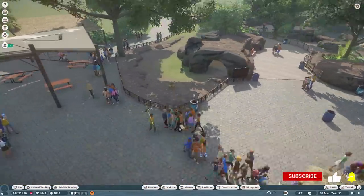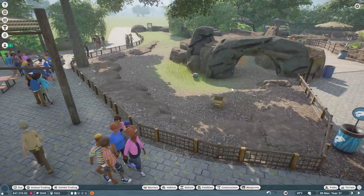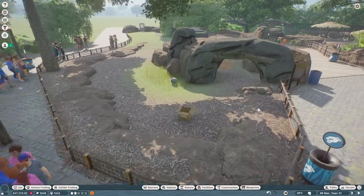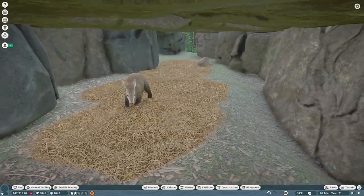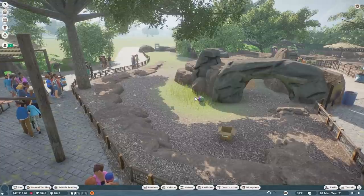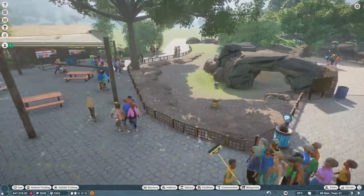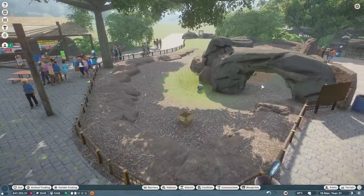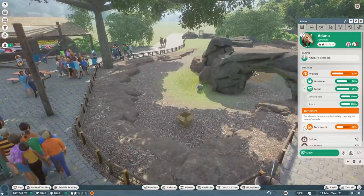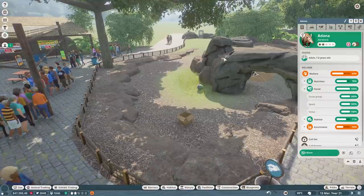We added our aardvarks last episode, so I definitely want to get their habitat looking a little bit nicer because right now it looks a little sad. They've got their little cave in here and you can see they're both kind of hanging out. Their foliage level is not quite correct for them, which is a bummer because I totally forgot how little foliage they like. Having this tree right here next to their habitat is a bit problematic. We'll get started on trying to deal with them first and foremost. Their enrichment is okay but I think we still need some food enrichment for them.